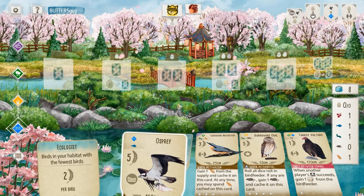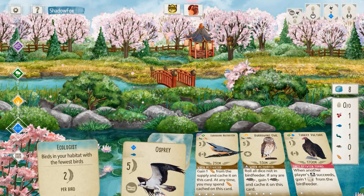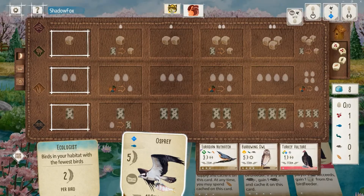I'm going second here. The Eurasian Nuthatch is kind of the obvious first pick — it's a good forest body. With my opponent going first they could very likely grab that themselves. I'm really not minding the look of Burrowing Owl here. It's a very solid five-point body. That star nest always comes in handy in heavy games like this one.